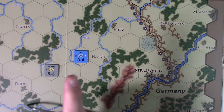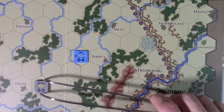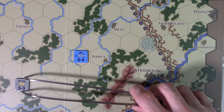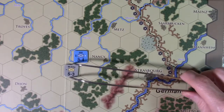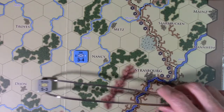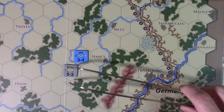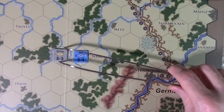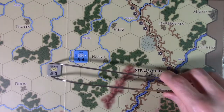Here's a different rule: it costs one extra movement point to move into an enemy zone of control. So if I have three movement and I try to go one-two-three into the zone, I can't because that extra point is required for entering the zone of control — that's different from many games. Instead I'd have to stop at two. And if I want to go back into the zone of control, moving out and then back in would use all three movement points.